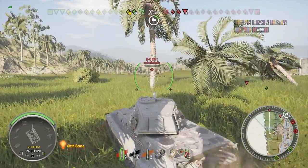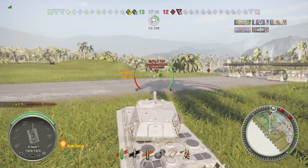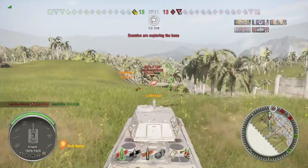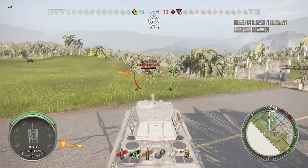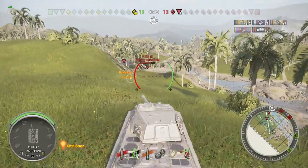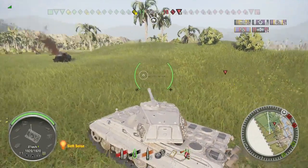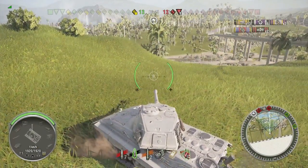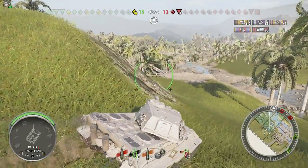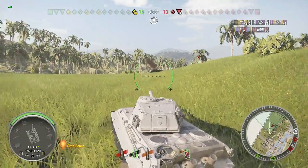We go after the Batchat first — we need to get him out of the game. Boom, it goes straight and we finish him off. Now there's the Jagdpanzer E100 and the E50M down below us. Let's take out the Jagdpanzer — we shoot him in the back of the tank, but he backs up and we go into the top of his turret. Our last remaining friend goes down. Now we're in a one-versus-two against two tier 10 vehicles and they're both pretty healthy.